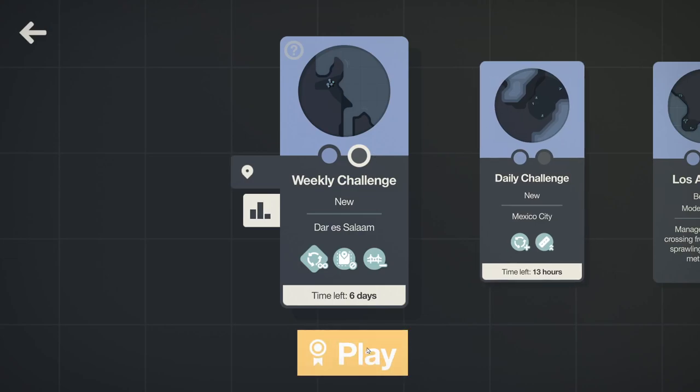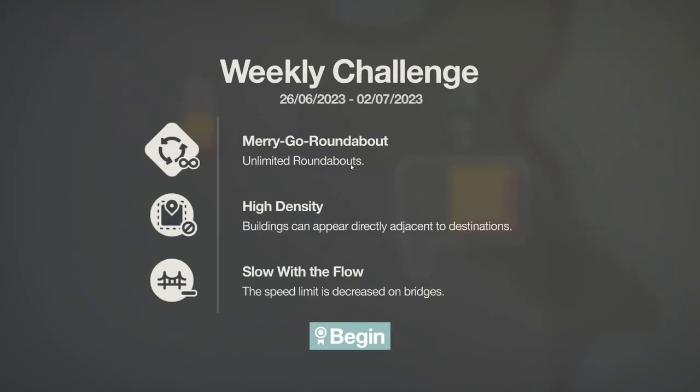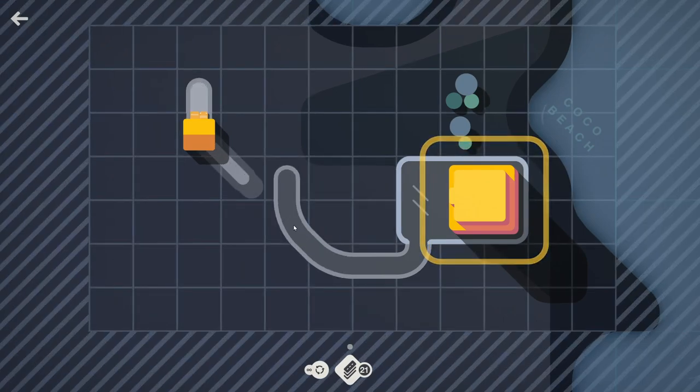Today we're having a look at the weekly challenge of Mini Motorways, and this one is in Dar es Salaam, one of my favorite cities — it's usually pretty gentle. The 26th of June is the week: buildings can appear directly adjacent to destinations, which is always fun; unlimited roundabouts, always fun; and speed limit is decreased on bridges. There are very few bridges in this one, so that shouldn't have much of an impact.